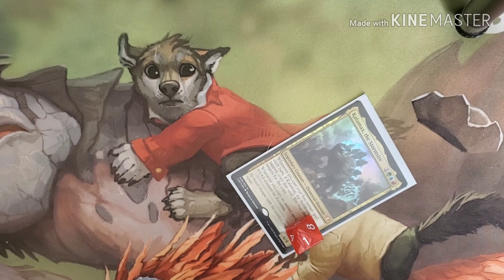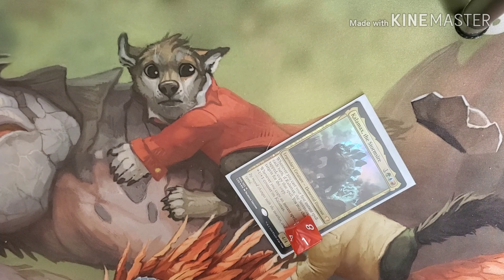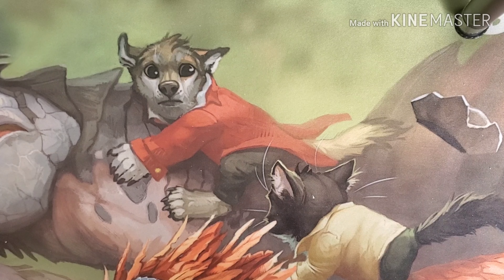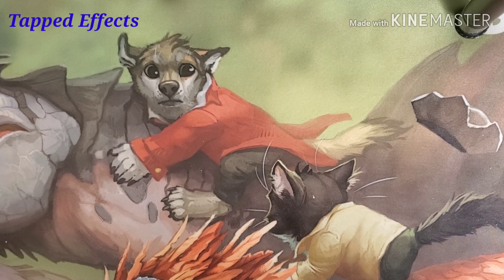A couple of different ways that we can end up winning is going infinite to win the game. With that, we're going to jump over into what we end up doing to tap down Kalimax. We have eight different effects altogether.